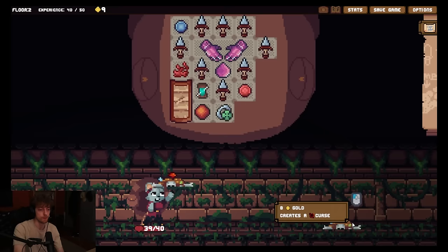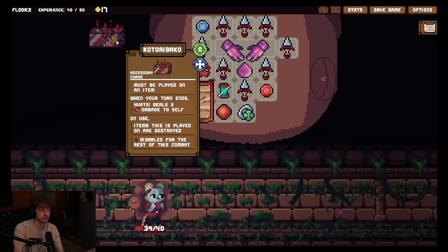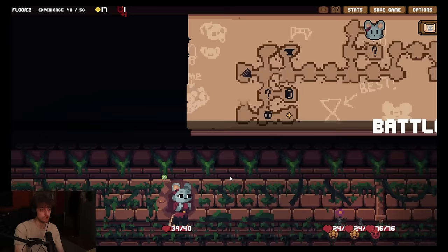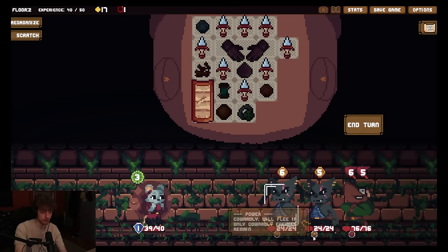What is this? Katori buckhole - it's a curse. Fuck. Must be played on an item. When your turn ends, deals two damage to self. Unused item is played, item this is played on or destroyed. Alright. Let's fight this. So we're going to one-shot this. Dude, this seems strong. Cowardly will flee. Okay, we kill these guys first, right? I should probably math out. We can just do 12-12.